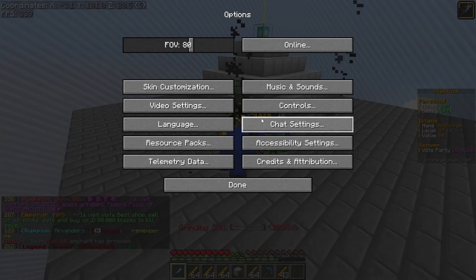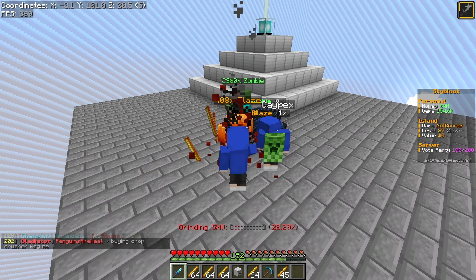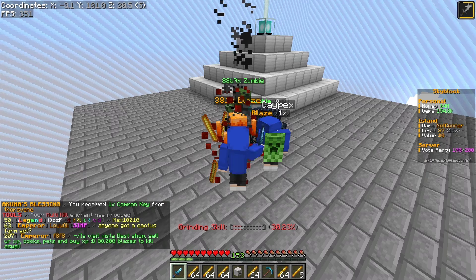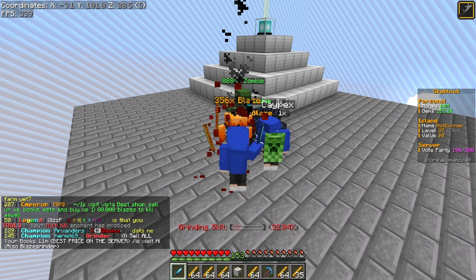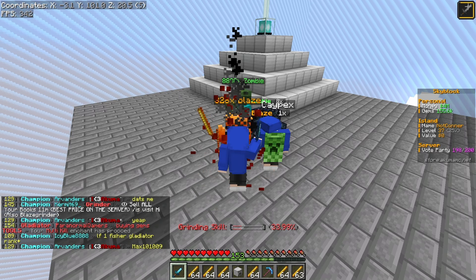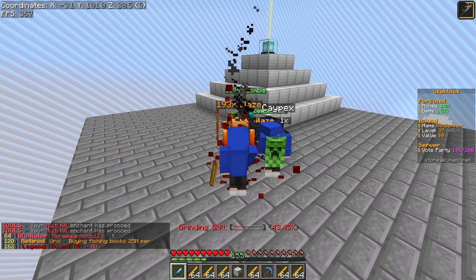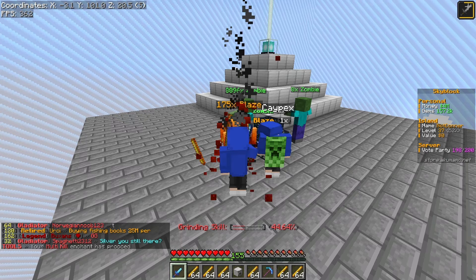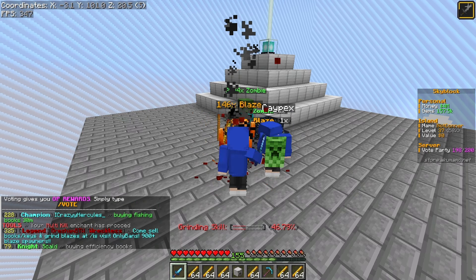I'm probably going to start using the keybind method — you're allowed to switch your attack key to something different. If you swap the two keys around you can just hold spacebar and kill the mobs. The only thing they don't want you to do is AFK with this, so you have to be at your computer. You can't just walk away. Staff, if they are checking you, will probably ban you. You just have to make sure to respond if a staff member looks at you, teleports you, or messages you.